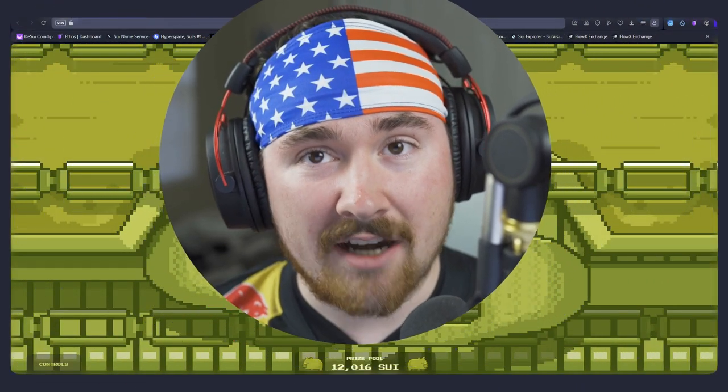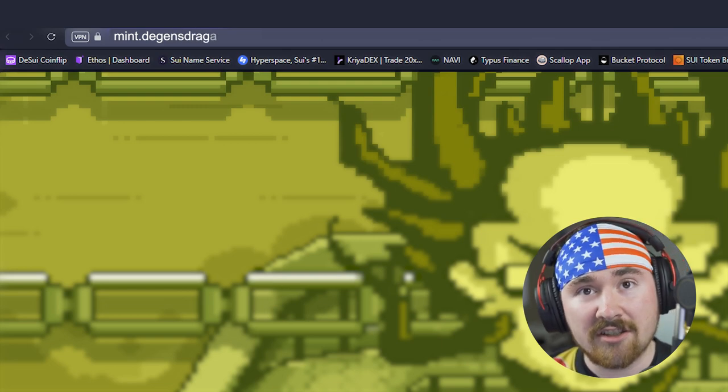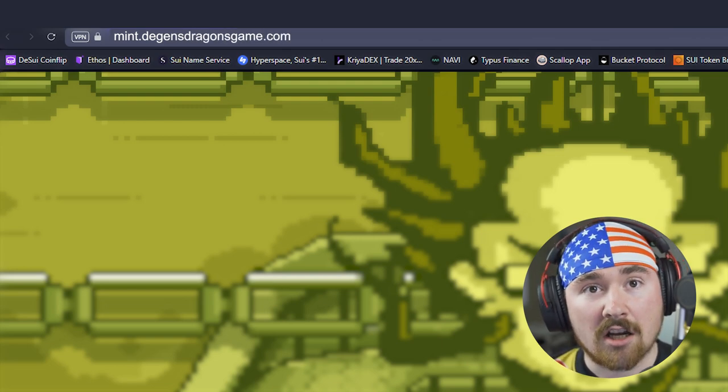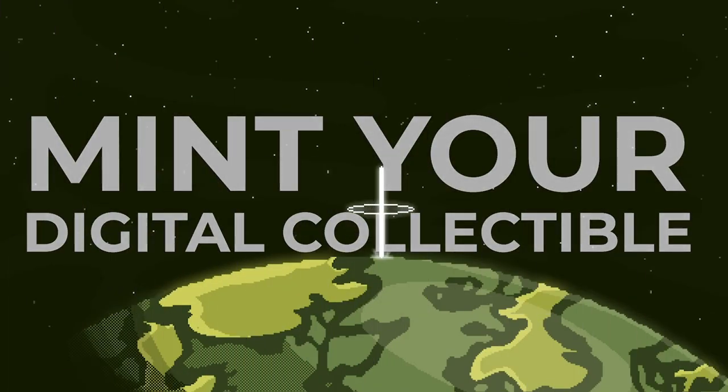To get started with DGENs and Dragons, all you need to do is go to mint.dgensdragonsgame.com and mint your digital collectible. Each NFT or digital collectible is 20 Sui each, but that actually gets funneled back into the prize pool, which is pretty cool.